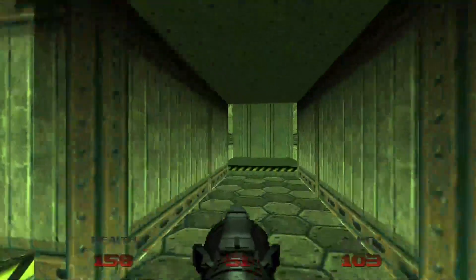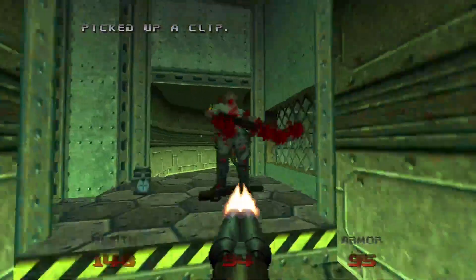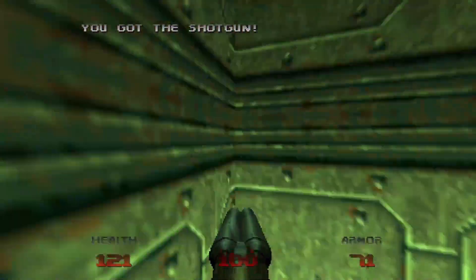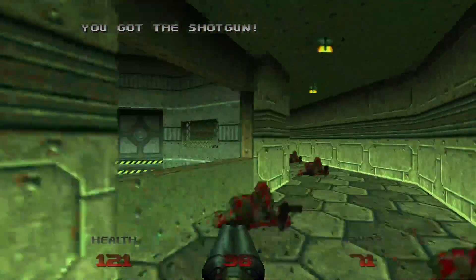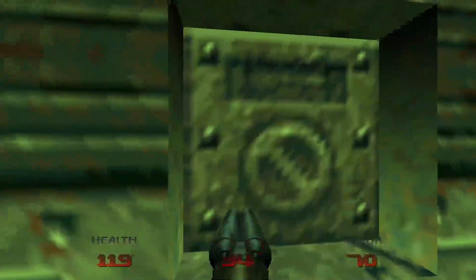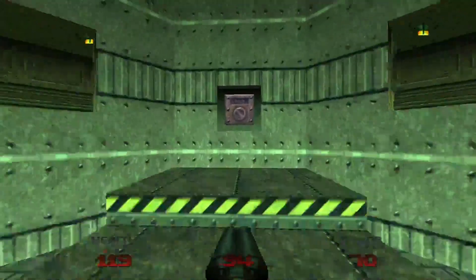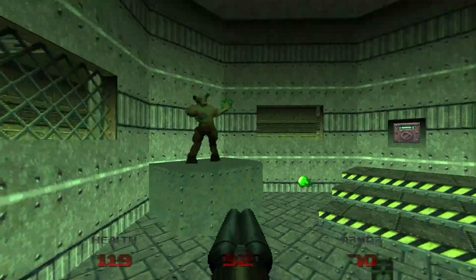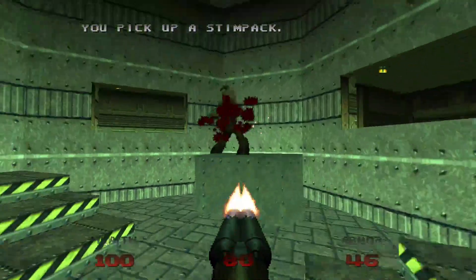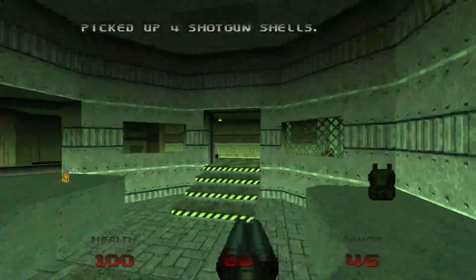Then we want to go over here, off this elevator, where there will be a bunch of soldier guys — not shotgun guys. There's where the shotgun guys are. There's going to be some that spawned behind us as well. So let's go ahead and activate this switch, then go over here and activate this second switch, which will spawn some Hell Knights.